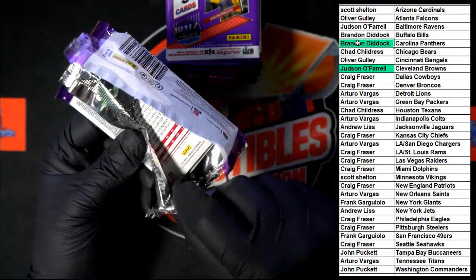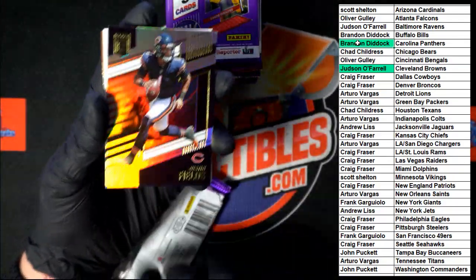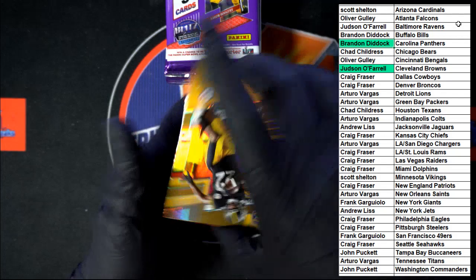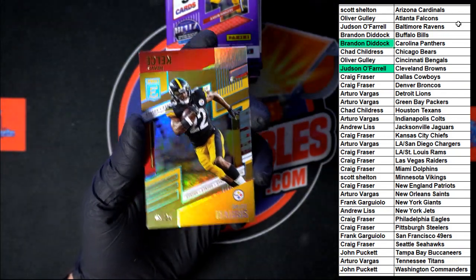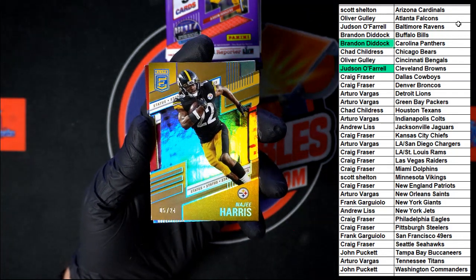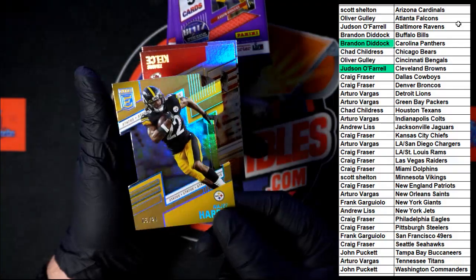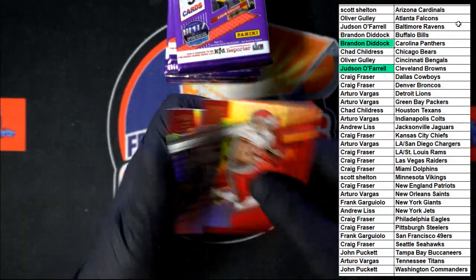I really tried to open these packs gingerly enough to protect the cards — this one did not want to open at all. We worked it out, though. Justin Fields. Collins. Blank. Najee Harris — 5 of 24, nice low number there — going to the Steelers. Die cut. Who's got the Steelers? Going to Craig F. Very nice Steelers die cut there. Kelce behind there and Kittle behind him.